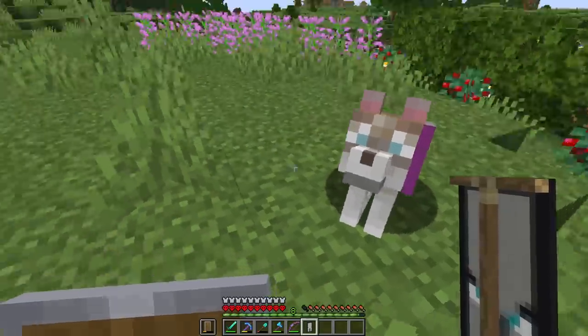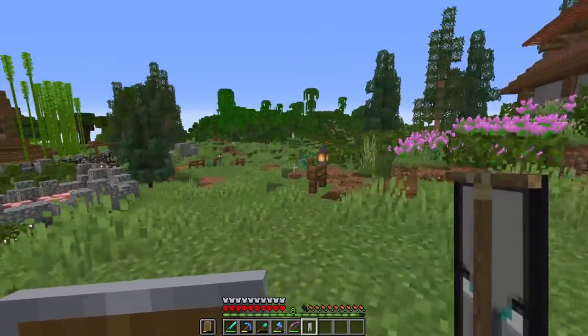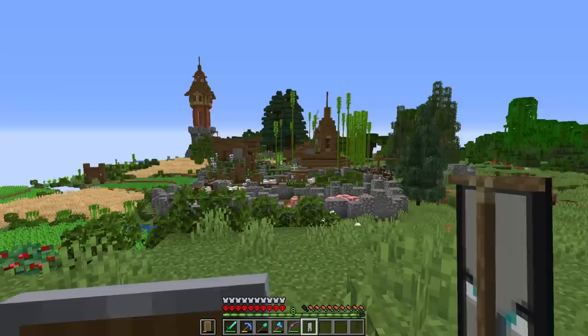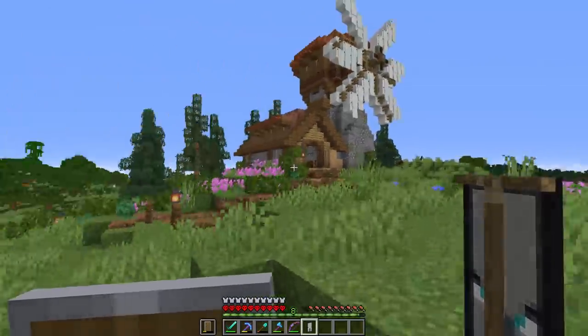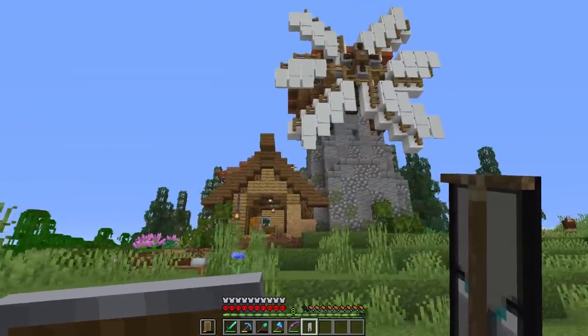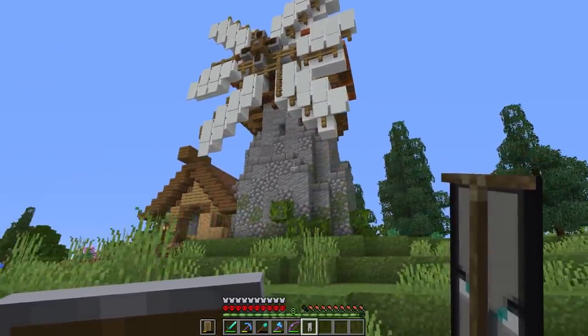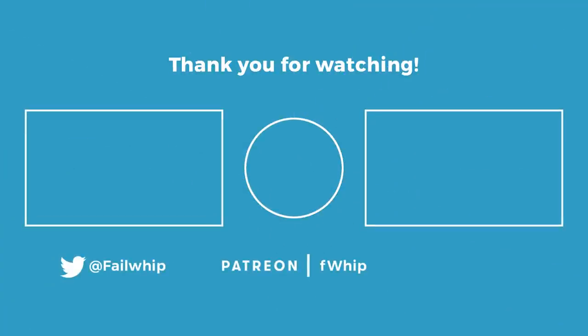What do you think, little Nova? Isn't it looking pretty fantastic up here? I am so happy with all these trees behind it. I want to add more throughout the area and mix in some oak trees for even more splashes of color. I am so happy with how this build turned out - this may be one of my favorite windmills I've designed in a very long time. Hope you all enjoyed today's episode - please click that like button down below, subscribe if you're brand new, and I'll catch you on the flip side!